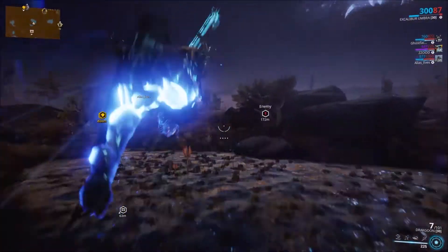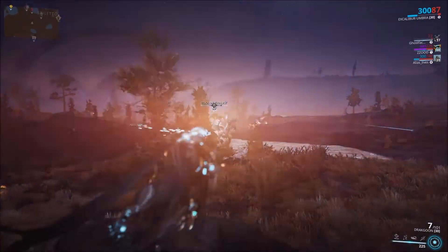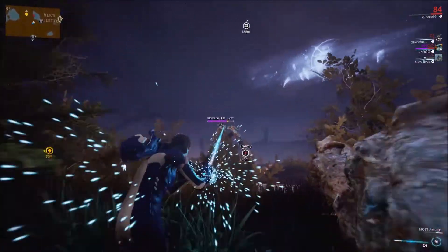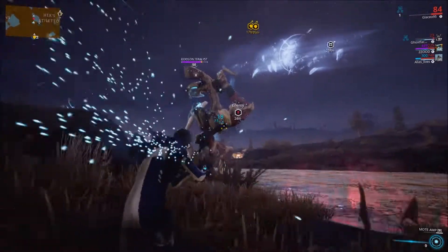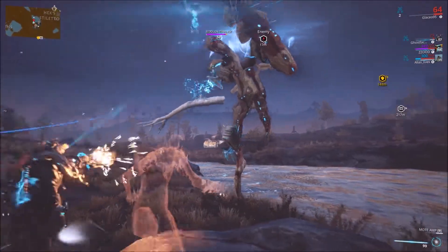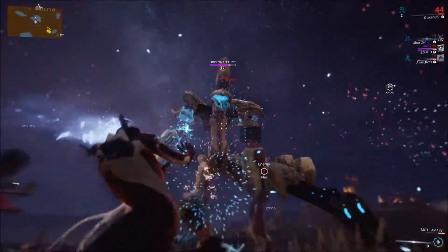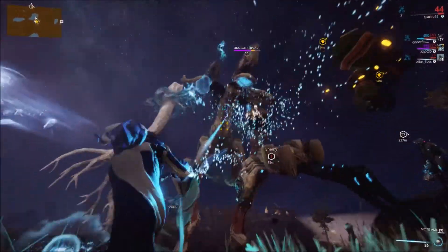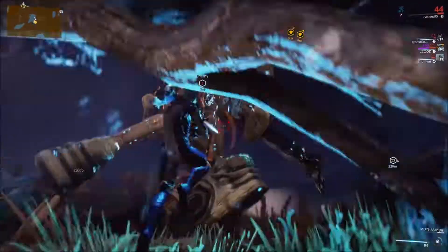You also — the little Vombalysts — you can destroy them and take their energy orbs, and then put the energy orbs into drones called Eidolon lures. I'm not sure quite what the point of those is, but I know they're useful and it's good to have them in fights like this. So when you're not shooting him and other people are shooting him, you go around and take out those little Eidolons and pass on the energy to the drones.